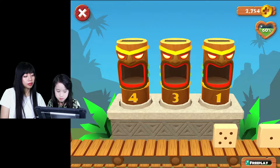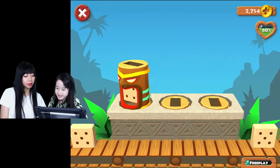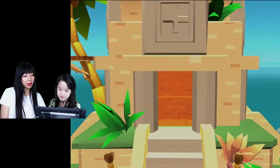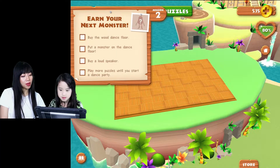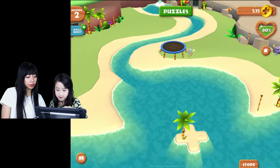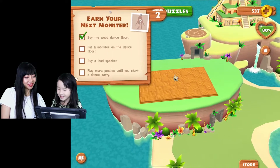Yes, that's number one! Three! And four! Now we can buy it — because we need 3,000. We can buy the dance floor now — wood dance floor! We finished. Put a monster on the dance floor. This is my favorite monster. He's gonna dance. He looks like he did the dance.